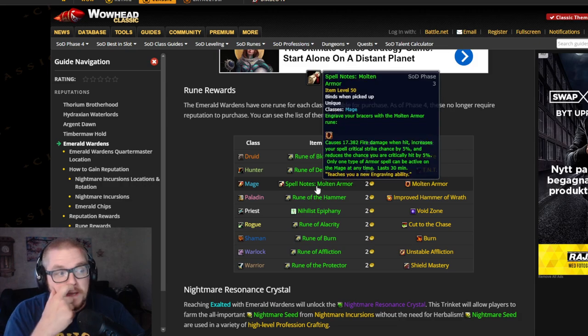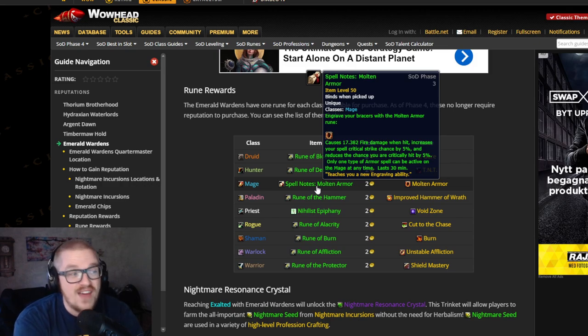Then you got the Mage one, and it's Molten Armor. I would say this is very, very good at level 1. Because imagine if you have Molten Armor at that level — you're just trying to cast and they will reach you and start hitting you, unless you're using Frost Nova and stuff. The damage shown here is not correct, but they will take damage whenever they hit you, you'll have spell critical strike chance increased, and it reduces the chance you are critically hit by 5%. Molten Armor on level 1 as a Mage — I would say that is pretty insane.